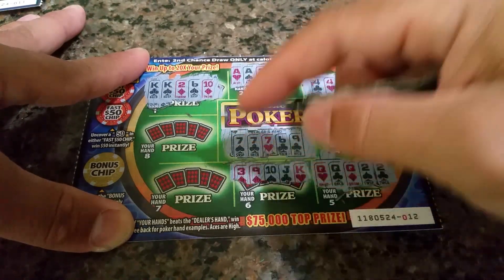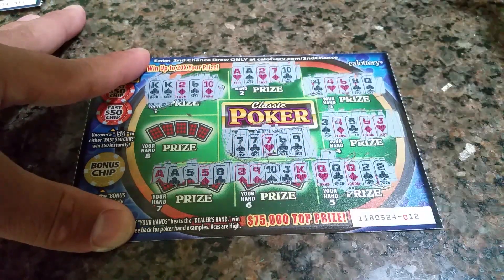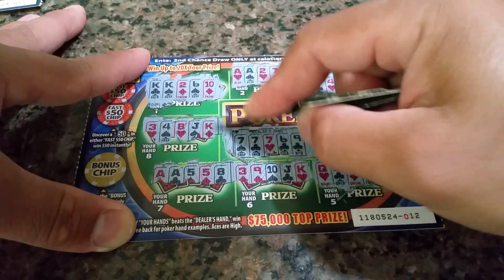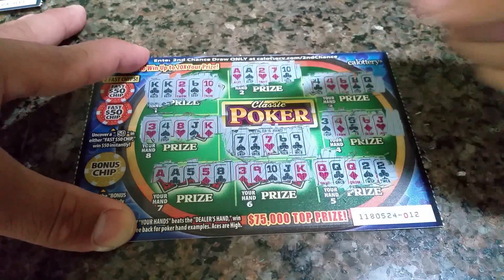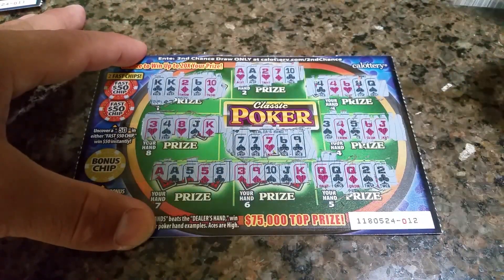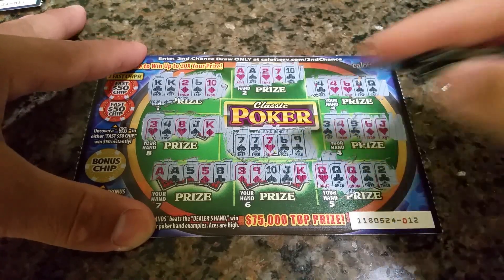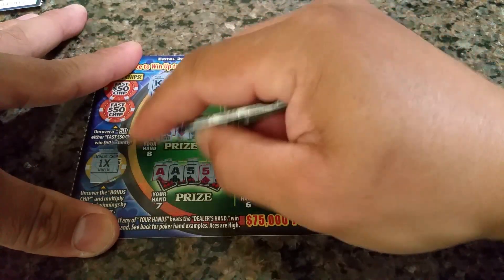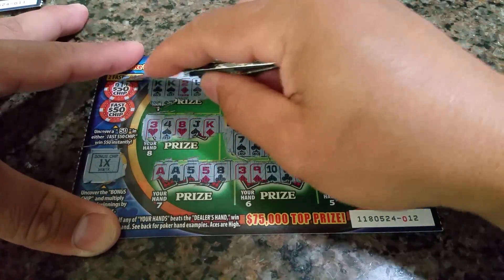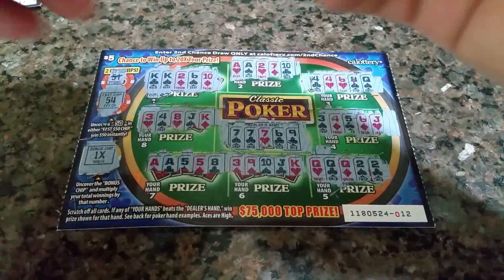Nothing there. Ace, ace, five, five, eight — no, that's two pair. Three, four, eight, jack, king — nothing there. So I did get the full house over the sevens. Let's go bonus chip — one time. Hopefully I got a 51 and a 54, but that didn't play out.